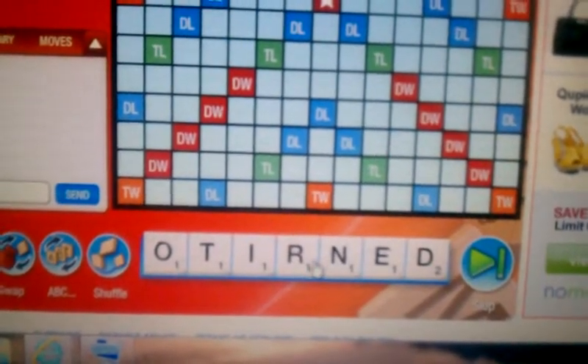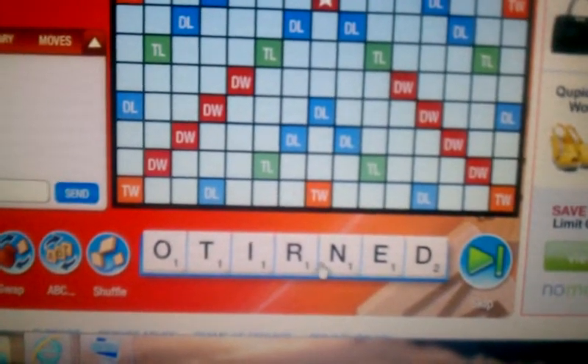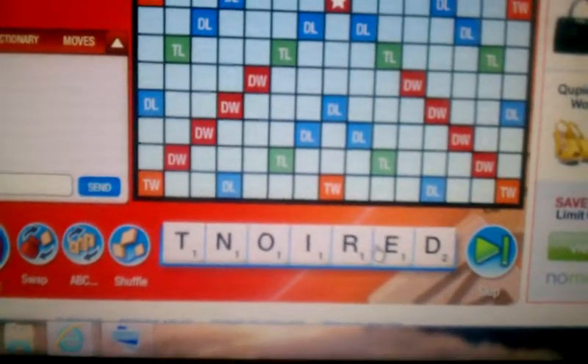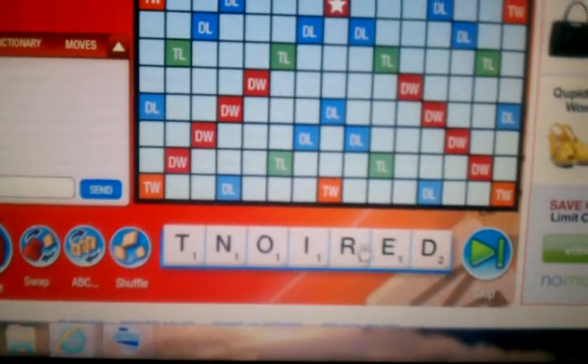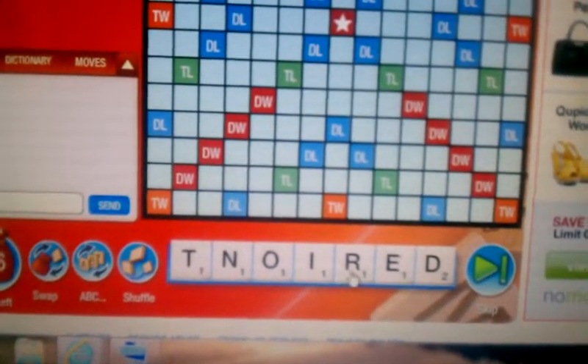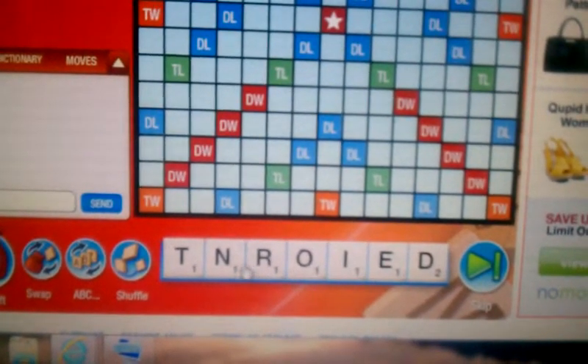Always put those at the end, and then you can kind of move them around — words that end in ER, ED, or ING. Put those to the side and then it's easier to find words in your rack.